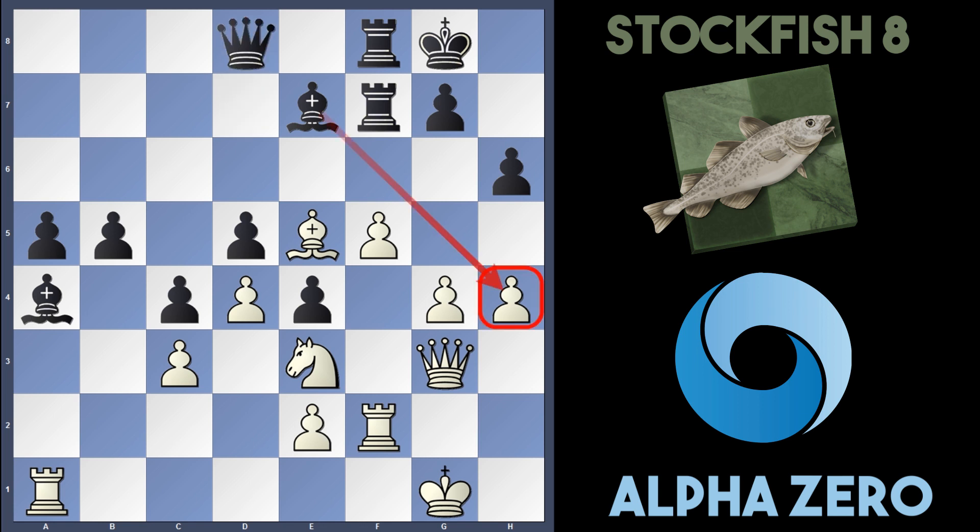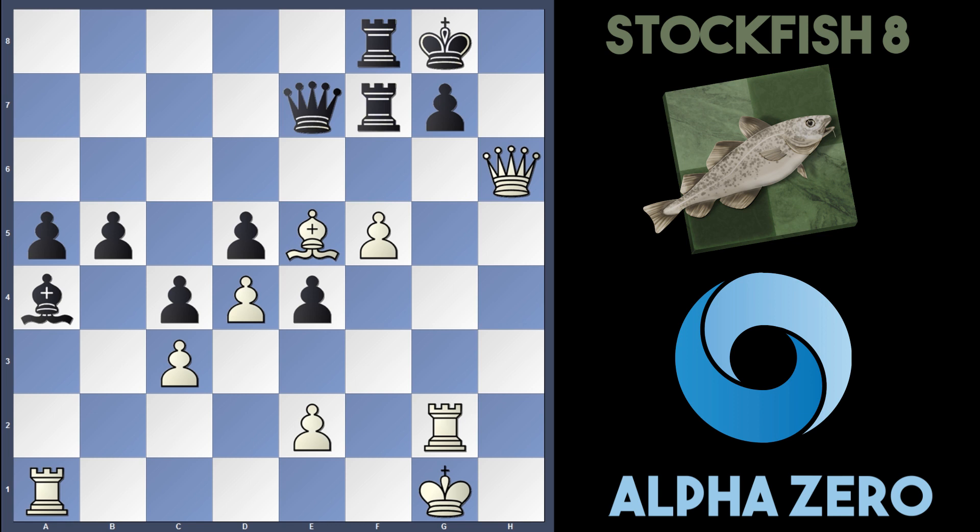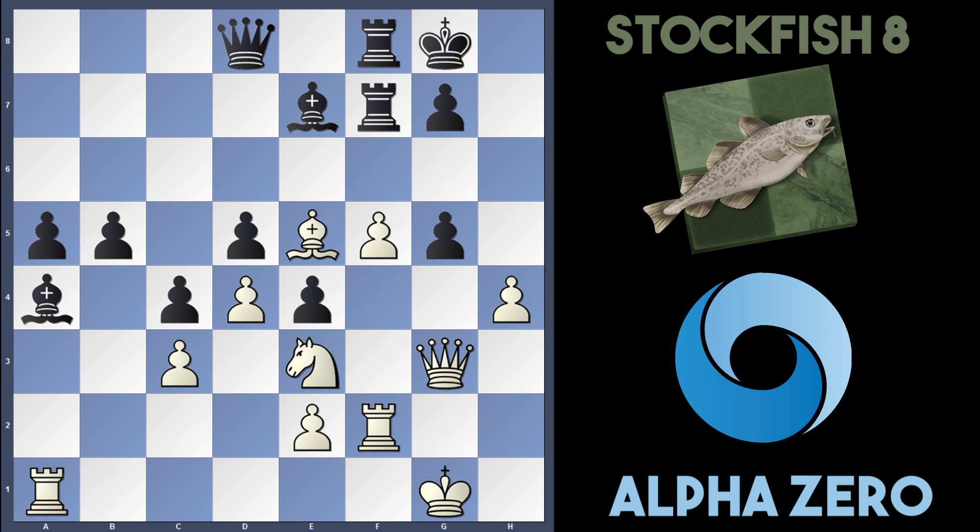Stockfish played Queen to d8, attacking h4. AlphaZero now plays g5, stopping any Bishop takes h4 ideas. h takes g5 was played. AlphaZero came up with the best move, which was Queen to g4. If white takes the pawn with takes, white is still winning after Bishop takes g5 — they can play Rook to g2. But black can take the knight off, and if Queen takes e3, Queen e7, and at the end they still have Queen h6. But it's not as strong as what AlphaZero played — Queen g4 is a much stronger move.